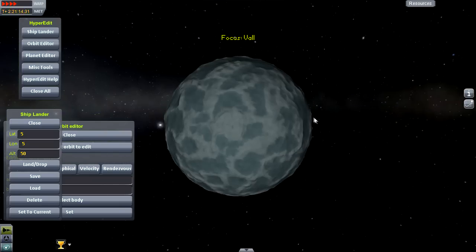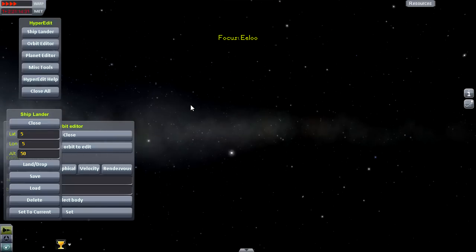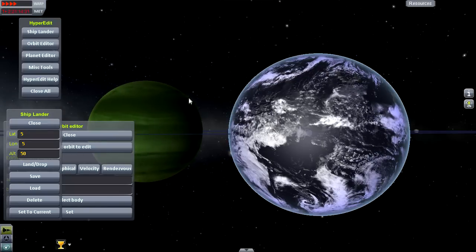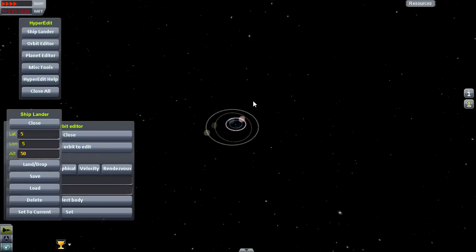Let's see what is the next planet that we have to look at. I don't think Val, Tylo, Bop, Pol, or Eeloo change at all. I think that was actually it - those were all the changes made.